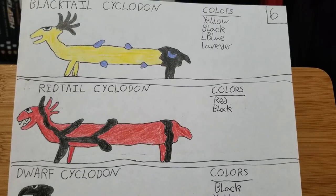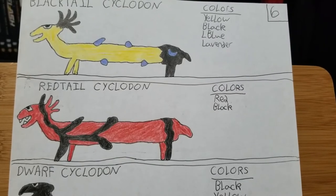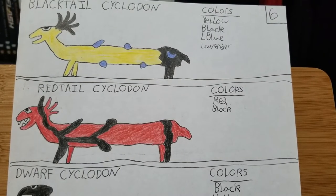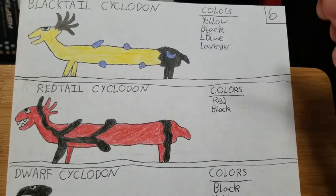I started thinking about different types of creatures on this alien planet. Looking at our planet, there are lots of different creatures that are all kind of similar — with dogs there are many different breeds, many different breeds of cats, pigs, cows, etc. They're the same animal but look different. So I thought, my alien creatures can't all be entirely different; they have to be kind of similar but different. That's how I came up with the Cyclodons.